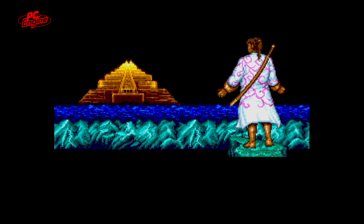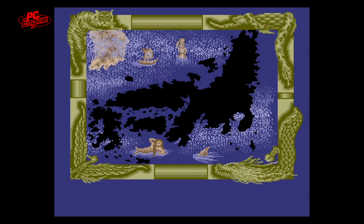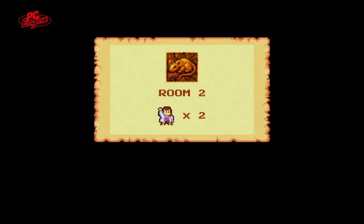Known as Jipang on the PC Engine, this port was developed by ARK and released on December 14, 1990. The name Jipang — yes, that's how the word is pronounced — was at one point the name of Japan. In fact, Japan had many names before being known as Japan, or Nippon, or Nihon as we say in Japanese. Anyway, this Jipang is based upon a TV show from what I understand. As you can see, the game is 100% Solomon's Key but now with different level designs and a whole new look to the stages.